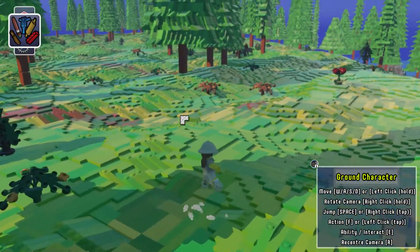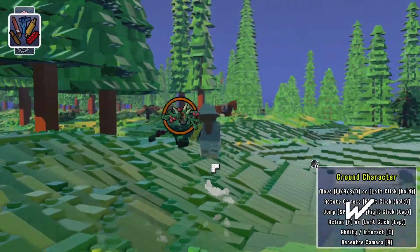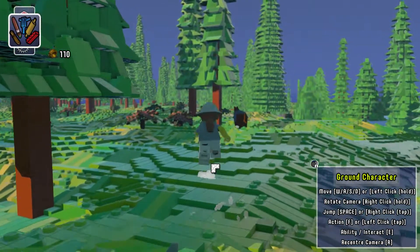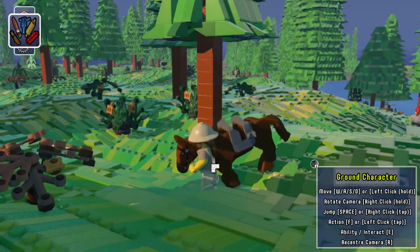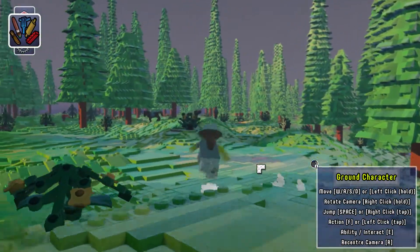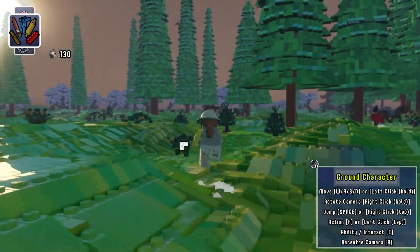Everything should be destroyable as well. You get coins from random stuff, and then you can spend them on things. It's a lot like the Lego games, except you can move in a 3D angle — but it's kind of more like 2D to me. And then you have to destroy things to be able to build them. This game's weird already.